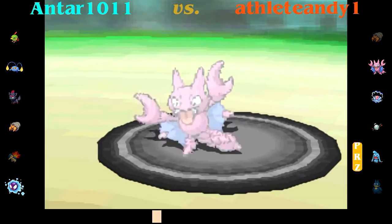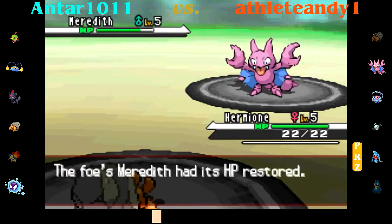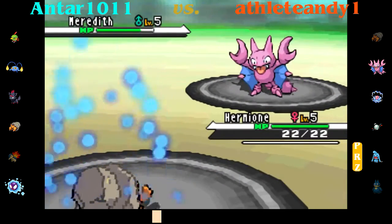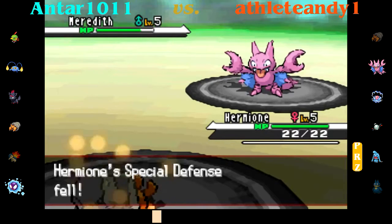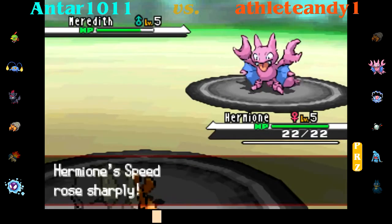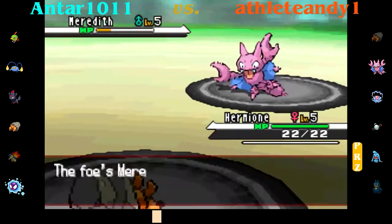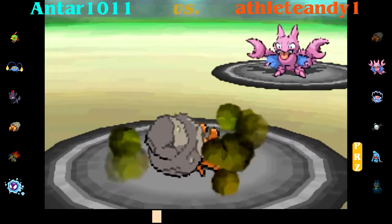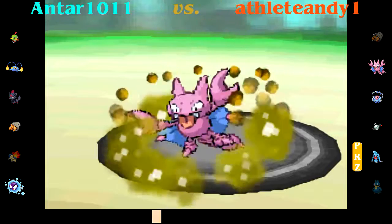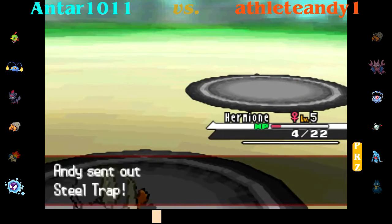He goes ahead and Roosts, so all that damage was for naught — and that really sucks. However, it gives me a chance to go for Shell Smash. I could even go for a second Shell Smash because my Sturdy is still intact. I'm going to outspeed even at this point. I go for the Rock Slide — let's not get greedy. I was hoping for the flinch, didn't get it, whatever. I'm going to be down to 4 HP, but luckily Rock Slide is going to be a 2HKO and I'm going to be able to take out that Gligar. Easily the biggest threat on his team.